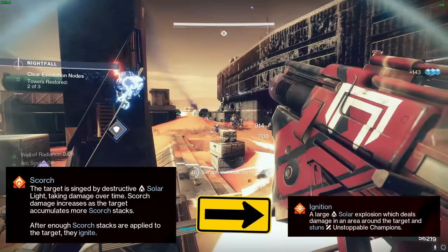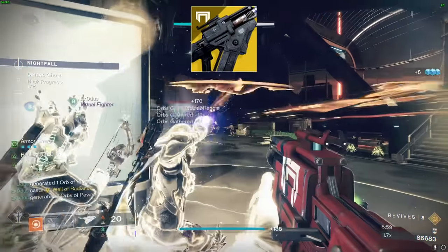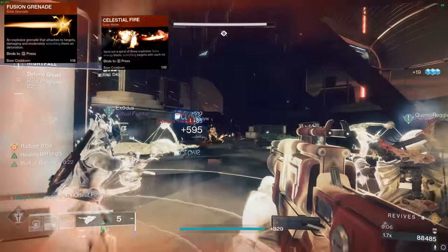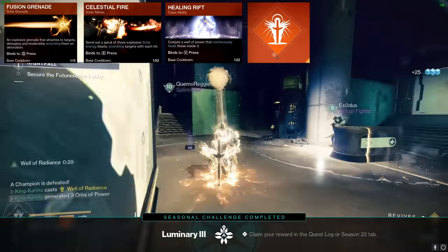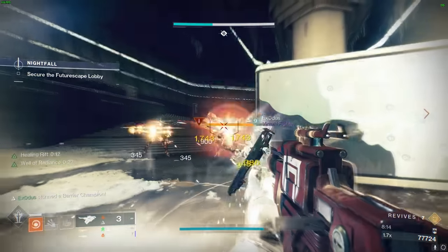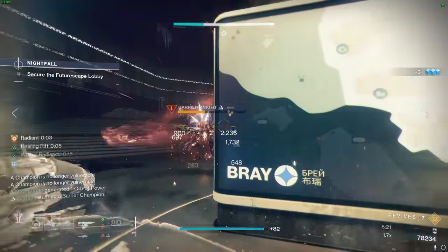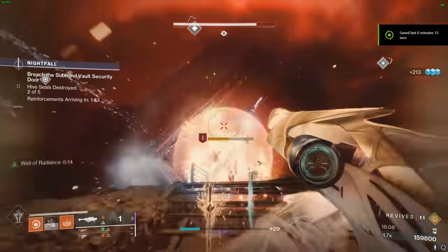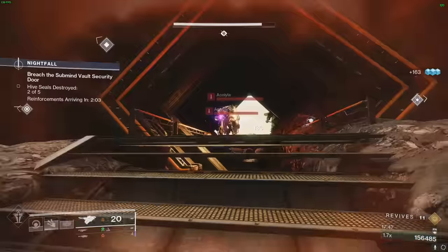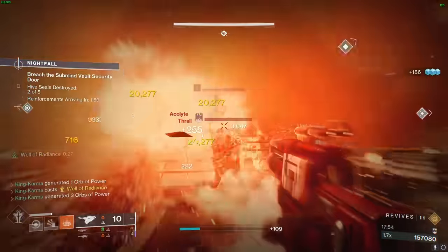While your enemies reel from the successive blows, don't relent. Continue the assault with your solar exotic primary weapon, ensuring a constant flow of eliminations. The essence of this strategy is fluidity — seamlessly transition from one move to another: launch grenades, strike with melee, lay down your rift, and unleash your super when it's primed. This cycle becomes almost rhythmic. Your super constantly regenerates throughout the battle, so always be on the offensive and keep deploying your Well of Radiance. Your core gameplay rhythm is: use the fusion grenade and melee to accumulate Scorch stacks, trigger the explosive ignition, and in the interim maintain pressure with your exotic primary. This creates a dynamic flow where you're perpetually ready to unleash your super, ensuring unrelenting havoc on the battlefield.